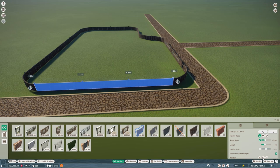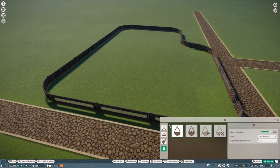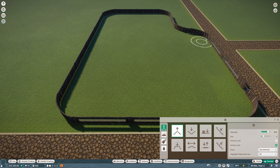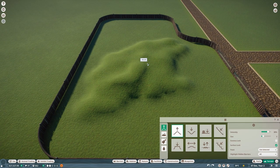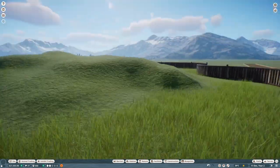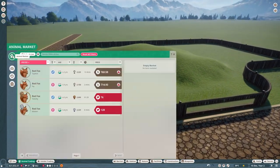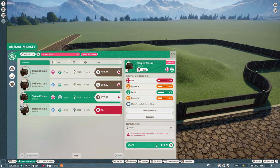We should probably check whether they're particularly shy. They are shy. I'm guessing we can't enter the habitat - well, we assumed that. So I'm going to put in a little viewing area around here, and then this one's okay apart from the size.